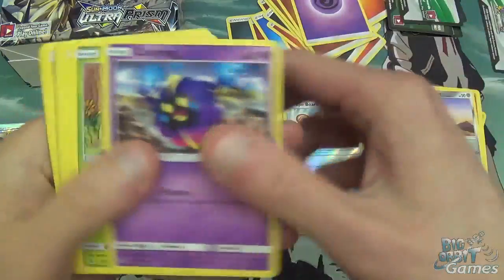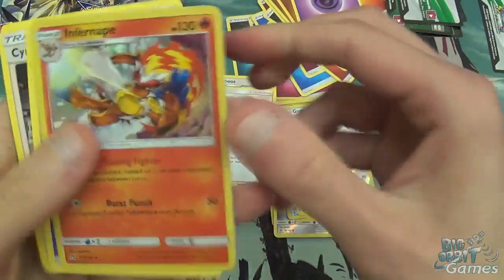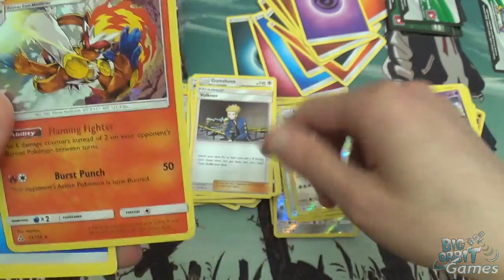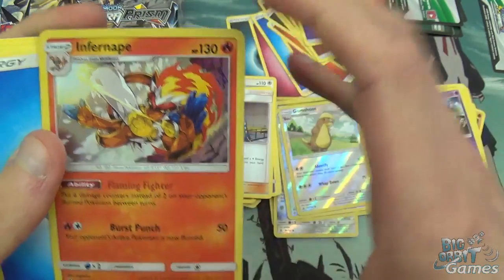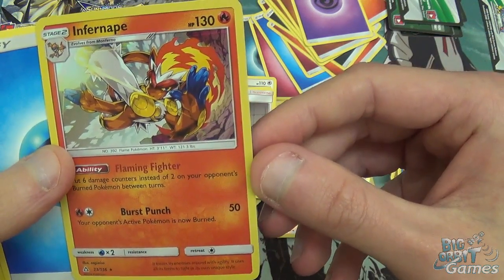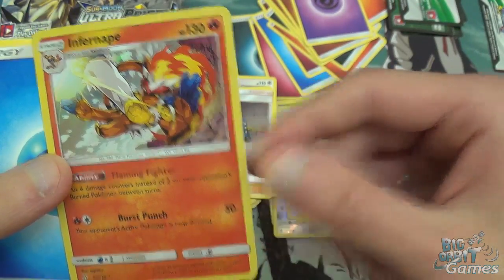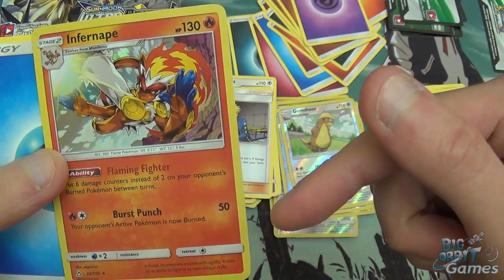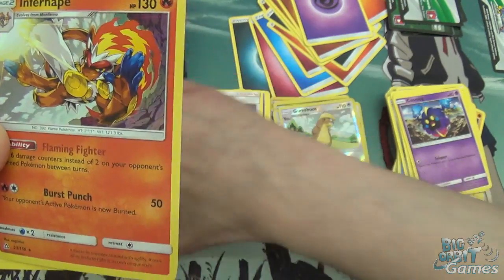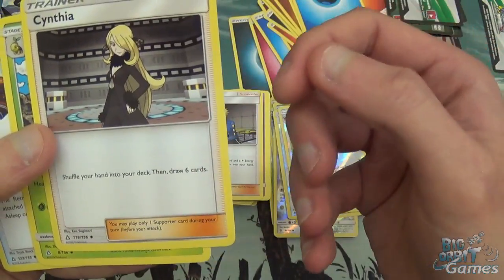Did I just open a pack with no troubles? Cosmog, Turtwig, Electabuzz, Cherubi, Glameow, Reverse Holo Gumshoos, Holo Infernape. Artwork's pretty cool on that one. They're going very deep with the whole Stage 2 thing — there are lots of Stage 2s as the rares. The ability on this puts 6 damage counters instead of 2 on your opponent's burned Pokemon between turns — that's awesome. And Burst Punch: your opponent's active Pokemon is now burned. So that's 110 damage plus burn damage for 2 energy. That's disgusting. Cynthia — shuffle your hand into your deck and draw 6. That's very good.